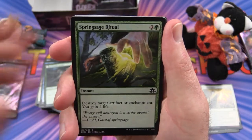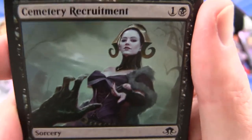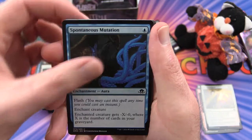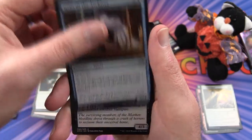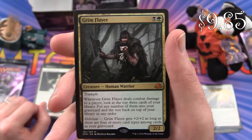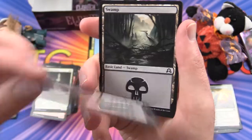Next pack: Spring Sage Ritual, Galvanic Bombardment, Choking Restraints, Primal Druid, Cemetery Recruitment — there's Liliana, come and join my zombie army. Steadfast Cathar, Spontaneous Mutation, Bold Impaler, Guardian of Pilgrims. Uncommon is Fortune's Favour. Geist of the Archives, Markov Crusader. And Grim Flayer — that's our mythic! I think that's our first mythic in the box — worth a few bucks at least. Flip card: Graf Rats into a Chittering Host. And a Swamp and an Eldrazi Horror token.